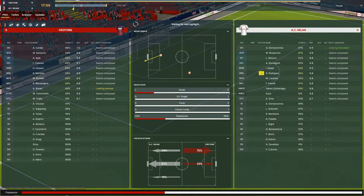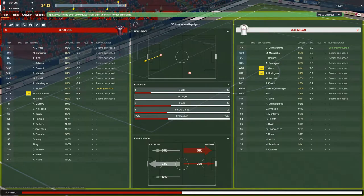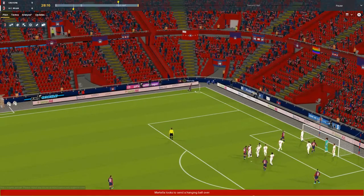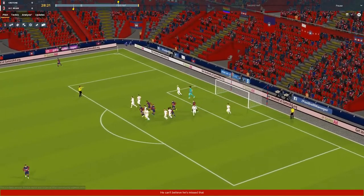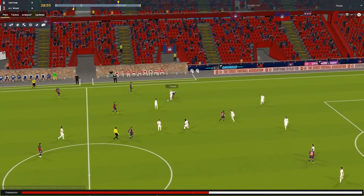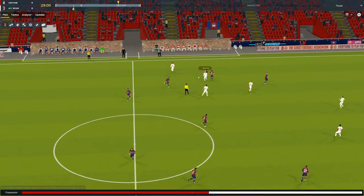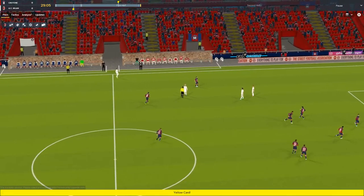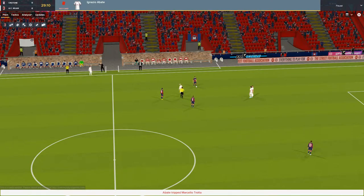Over 70% possession in the first 20 minutes — absolutely bossing the game but without scoring. Now a corner to Crotone — whipped in, chance, headed over the bar by Tuminello; really should have done better. Trotta coming forward — he's up against Abate who will try to pinch it, but it is a free kick. And Abate's already booked. It's a second yellow card for Ignacio Abate — we are down to 10 men.